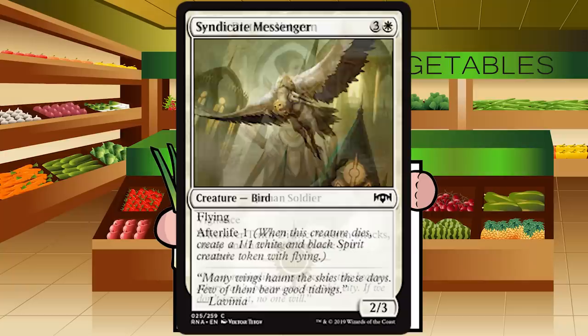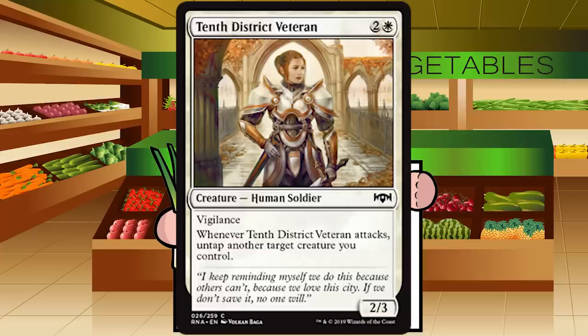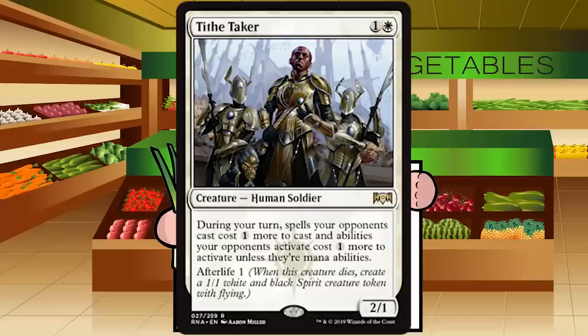10th District Veteran is two and a white for a creature — Human Soldier at common. She's a 2/3 with vigilance; whenever she attacks, untap another target creature you control. A 2/3 vigilance for three that basically gives another creature vigilance is fine — not super exciting but probably an always-play. C+ for 10th District Veteran — fine creature, you won't feel bad playing it.